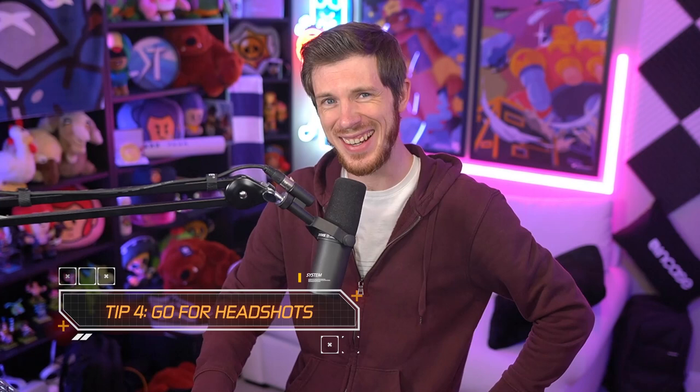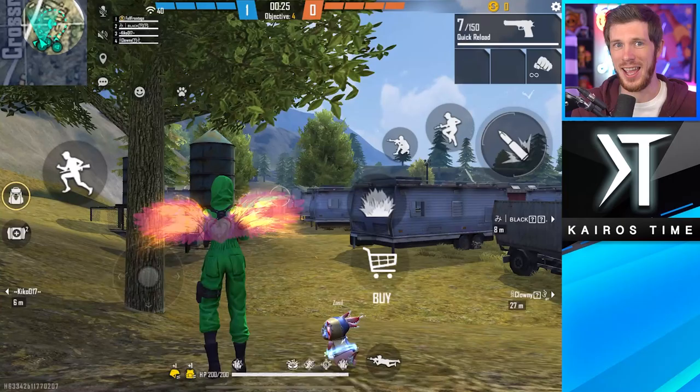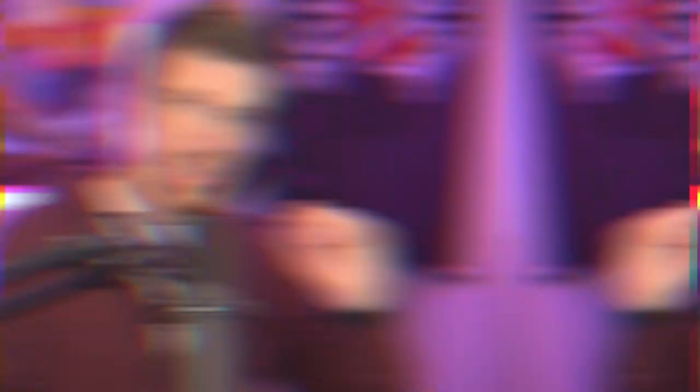Tip number four: go for headshots. Hitting red is way better than not getting headshots. If you're good with headshots, you can get the M500 and the Desert Eagle very early on — they're pretty cheap and by far the best guns in early rounds if you can land headshots. Doing so is easier said than done, but if you do it successfully you'll have more resources for later rounds, meaning better weapons than the enemy team.